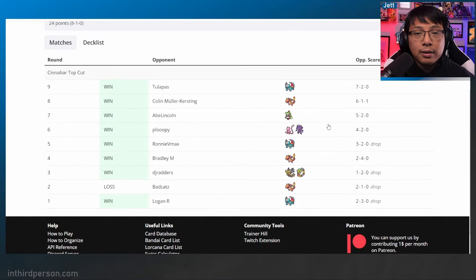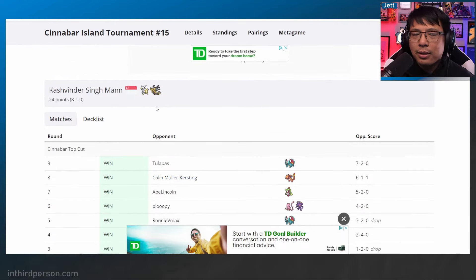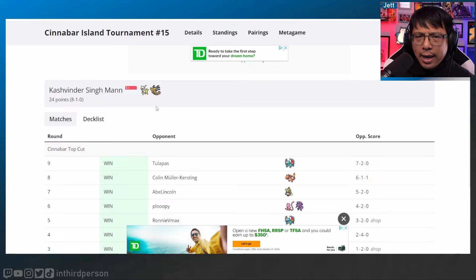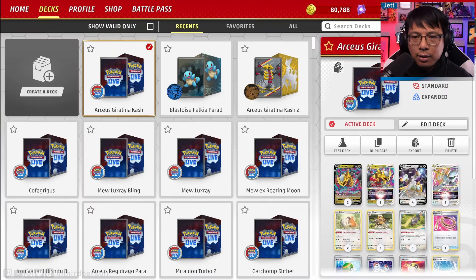And these are against meta decks — we've got Giratina, Lost Zone Box, Roaring Moons, Charizards, even a Wild Serena deck showing up here as well. Shout outs to Kashvinder Singh Man for the deck and the great performance. You can find them on Twitter — they are very prolific in the Pokemon TCG community, both playing and sharing deck lists. Today let's check out their take on Arceus Giratina.